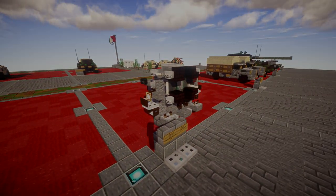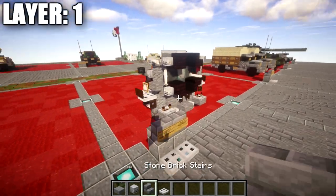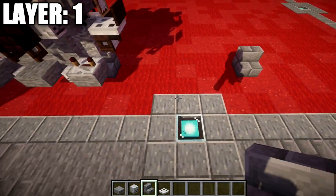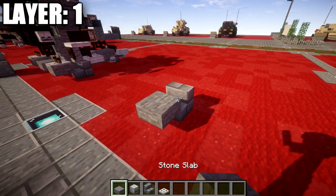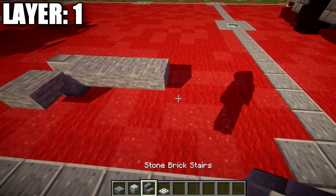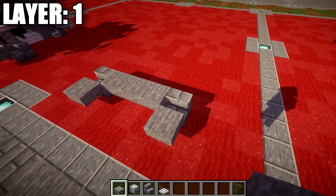Let's go ahead and move into the tutorial, beginning with layer number one. We'll be starting with a stone brick stair placed down, then a stone top slab coming off that stair going forward. From the stair, go over one, two, and three stone top slabs, then another stone brick stair, and a stone top slab coming off the front of the stair.